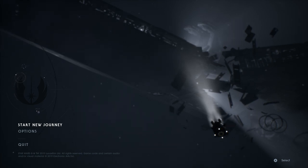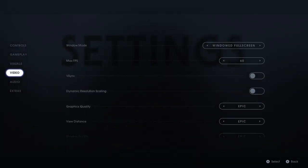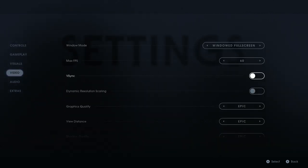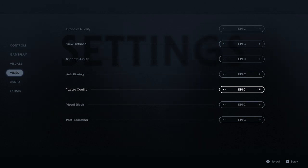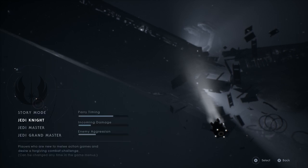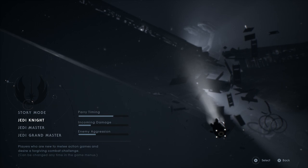This is my first time even opening the game. I've got all my settings set — I am playing on PC despite using a controller. All the settings are on Epic, which I'm assuming is the highest setting you can get. So I'm gonna go Jedi Knight difficulty because I suck at video games and you'll probably see that within this walkthrough.